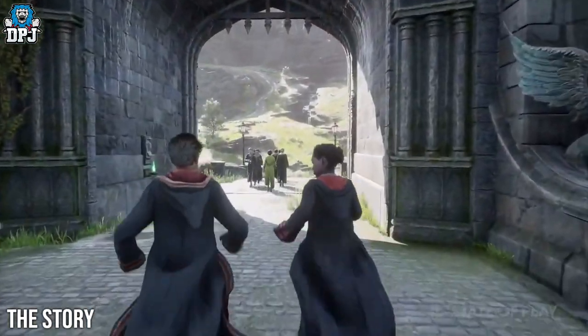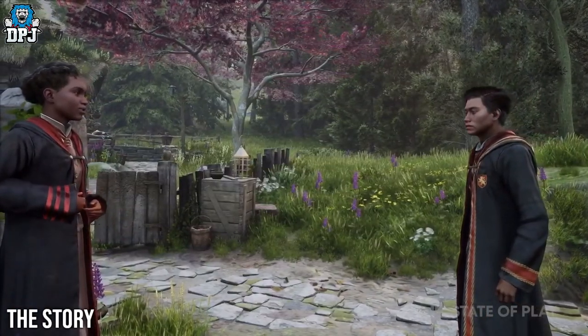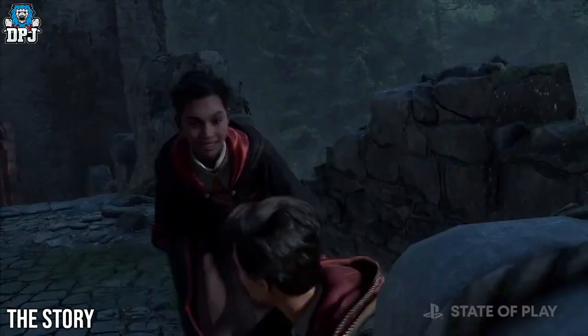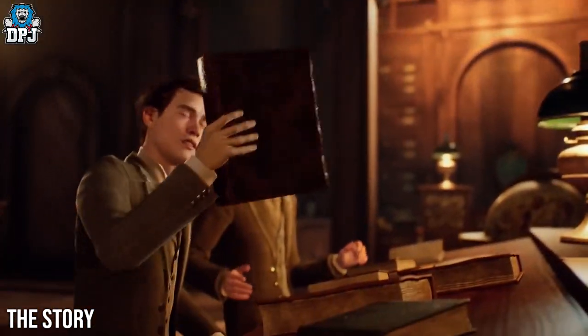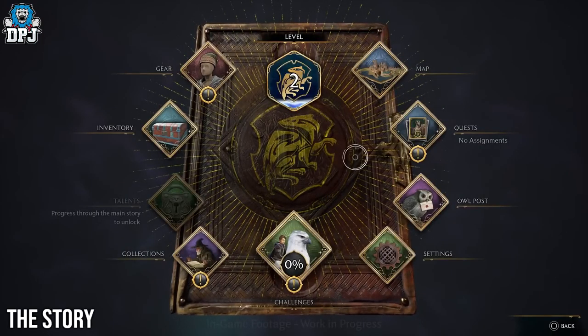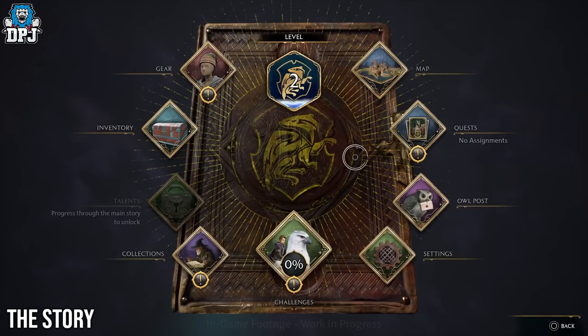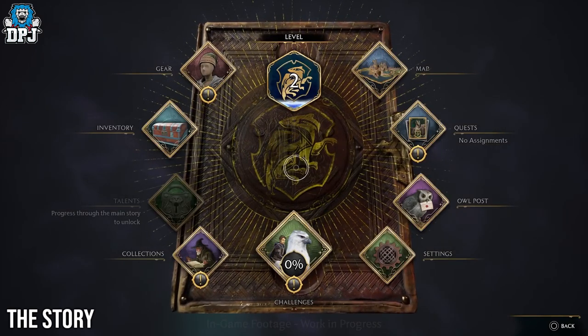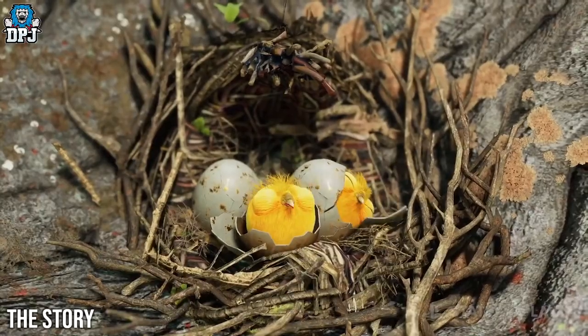The story of the player will be one in which you are basically playing catch up. As you are a late joiner into the fifth year of schooling, you are given something called the Wizard's Field Guide to help you play catch up, which is basically your center hub for progression throughout the game, keeping track of what you've done and what you need to do.